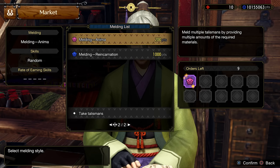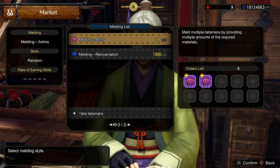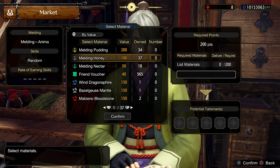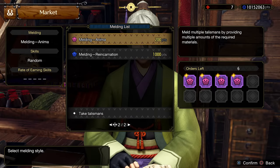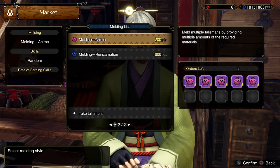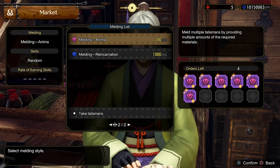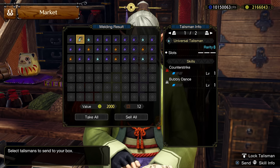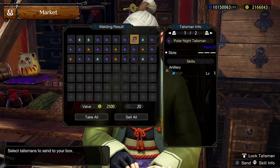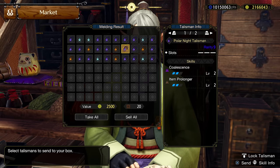We also got two new melding options in Sunbreak: Anima and Reincarnation. This unlocks after beating the final boss and talking to Arboro, and you can only use Master Ranked materials as fodder. So all your high rank stuff that you farmed for a year is basically useless. Those will only work with the previous melding options, meaning everyone playing starts from zero again, and you'll have to sink many hours farming monsters to RNG your way through this charm system if doing it normally. You will want to meld in the new charm system, as there are new skills and slots only found in the new melding options.